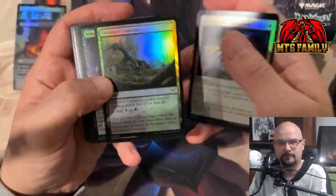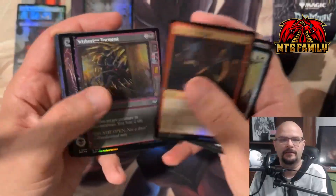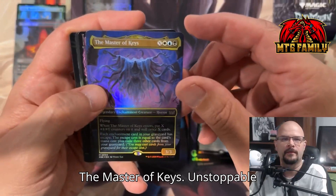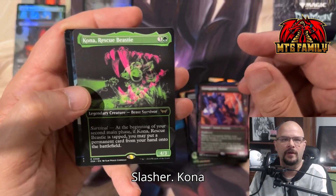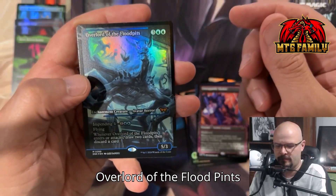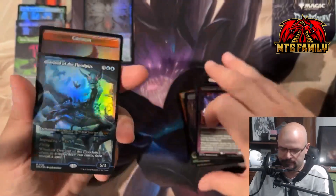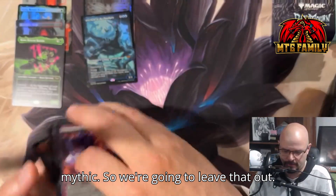We're going to have our commons. Love the common lands. Swamp, Omnivorous Flytrap, Master of Keys, Unstoppable Slasher. Kona Rescuing Beasties — that's a different art, good to go. Overlord of the Flood — cool art. That's one of the impending creatures. And our next mythic — we're going to leave that out.